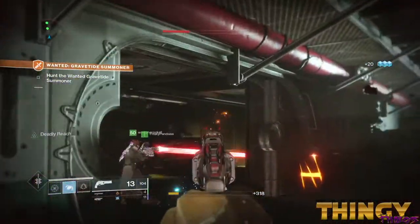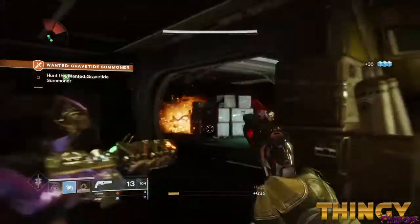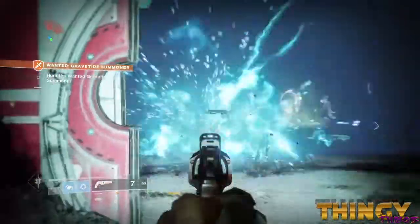Once you get to the boss room, you'll be presented with two major bosses: a Gravetide Ogre and a Shielded Gravetide Summoner. The only way you are going to deal damage to the Summoner is by killing the Ogre.